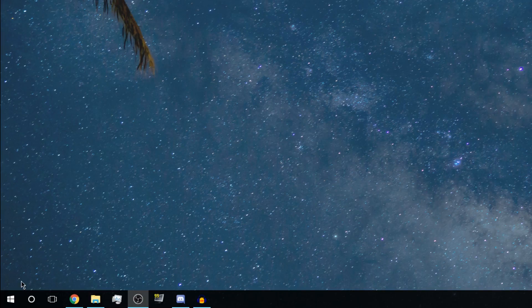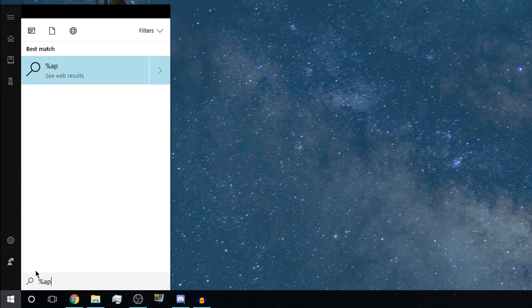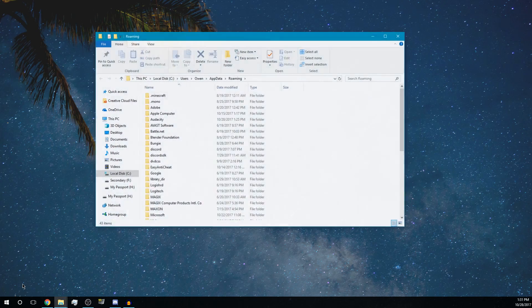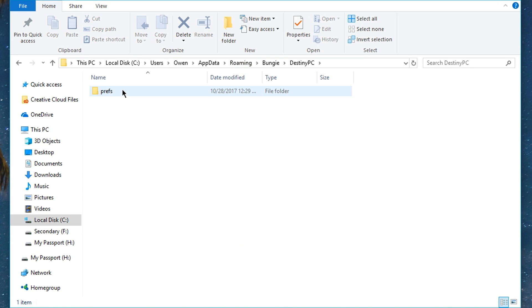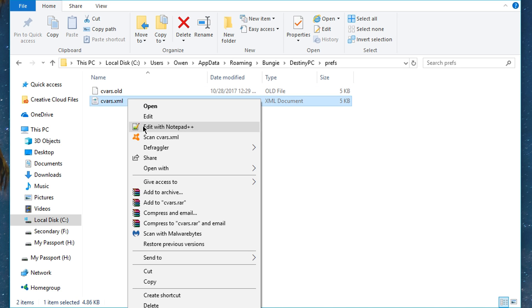What you're going to want to do is head over to your Start button, type in %appdata%, and hit Enter. You'll be in Roaming, which is what we want. Go down to Bungie, then Destiny PC, then Prefs, and open the vars file. Open that with Notepad++ or Notepad depending on what you have — I have Notepad++ and I prefer that.